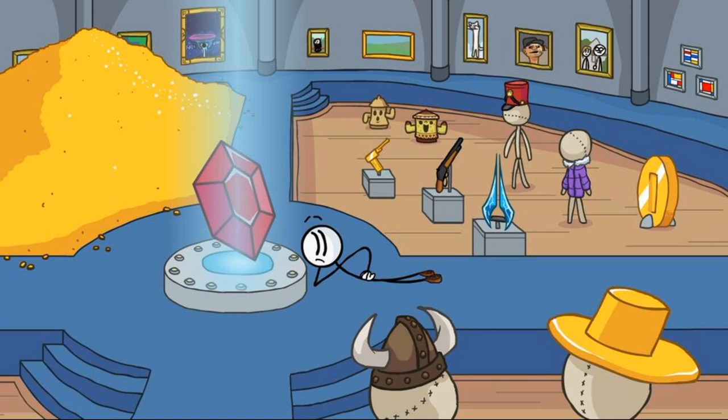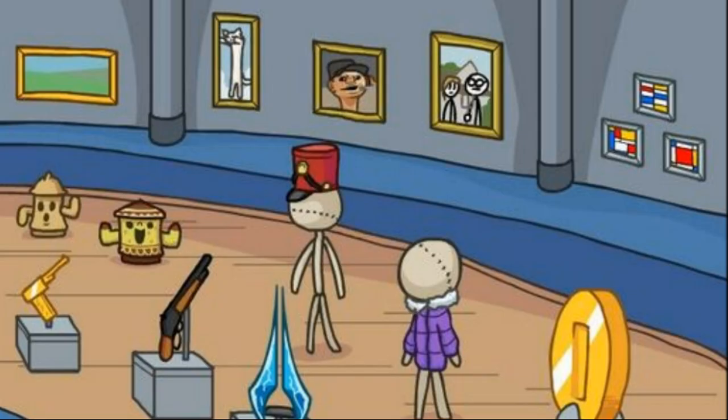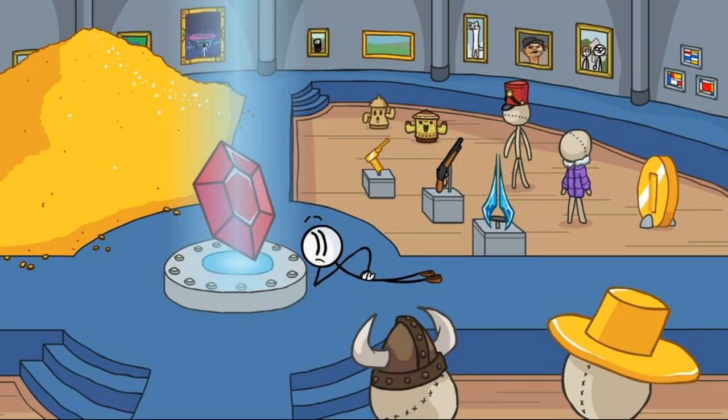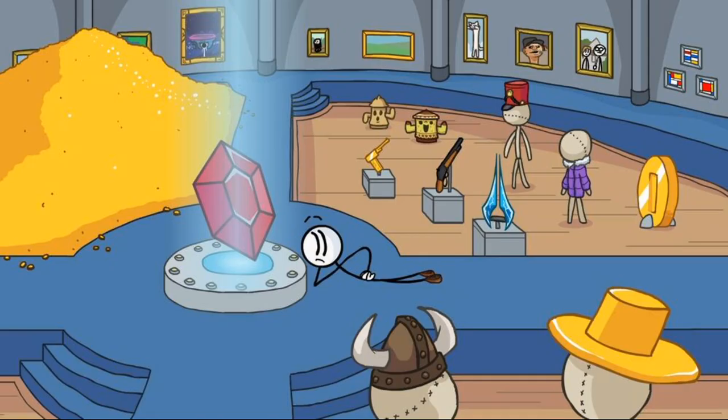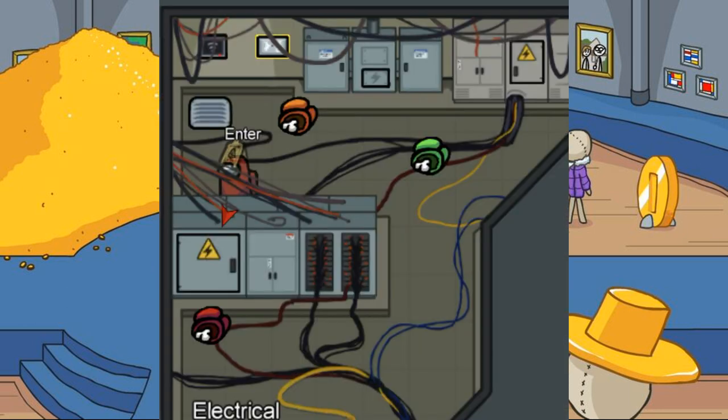In this room there are a bunch of paintings on the wall, so there could be some sort of task with that, and all these weapons and the gem could easily require some sort of maintenance task. This seems to be the most valuable location on the entire ship, so I could definitely see sabotages going on here — like security going down, or breaking or stealing the jewel. This room will definitely play a big part in the new map, and I can see a lot of people getting kills in here.